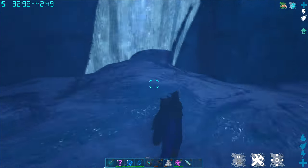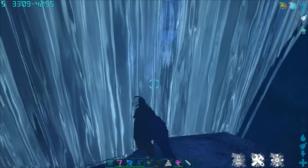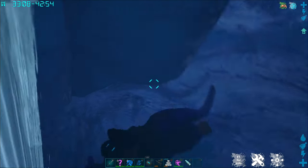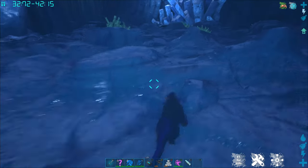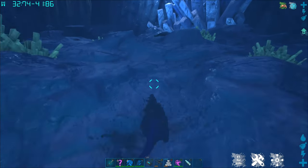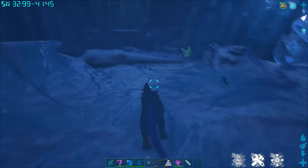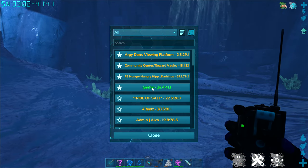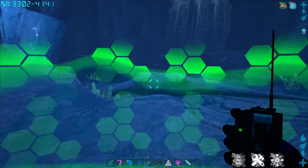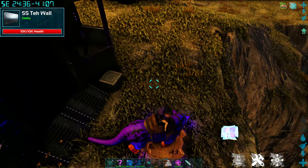To exit the cave, this ice sheet right here — with a pick or a hatchet you can cut right through it. Follow the path down, it will take you to another waterfall. You'll jump down the waterfall and end up in the canyons — Sarco Alley and Spino Alley. I recommend having a good team to fight those off if you're planning to jump down the waterfall. Otherwise, use your teleport remote and teleport yourself out. That is the easiest way to do the cave and the locations of some of the best loot drops in the Ice Queen Cave.